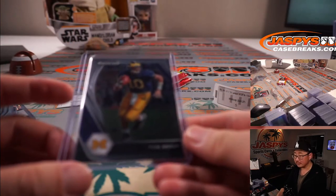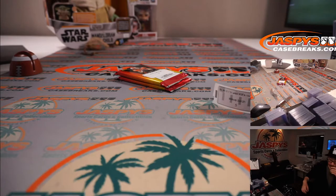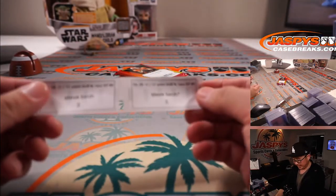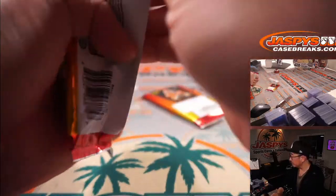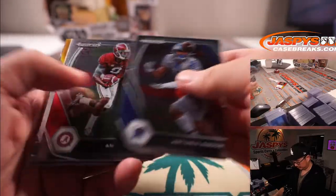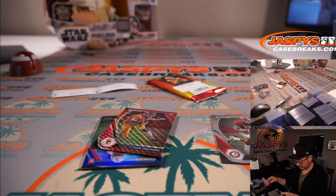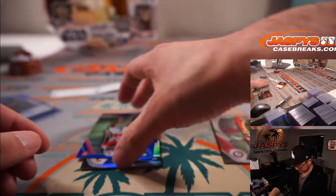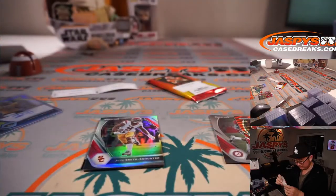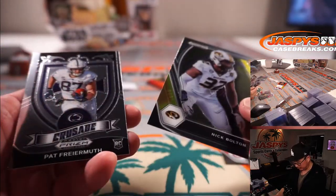Could Mac Jones be the future Tom Brady? Thanks, Jeffrey, for getting in. All right, Steve, last two — five and three. There's five, there's three. Behind Amari Cooper is a wide receiver, Damon Hazleton, 44 out of 149. Got Tyler Vons, Sean Wade 190 out of 199. Juju Smith-Schuster, Nick Bolton, and Pat Friermuth.